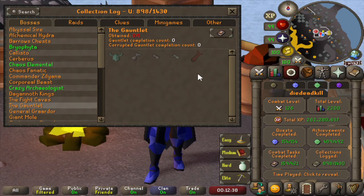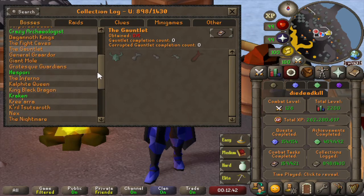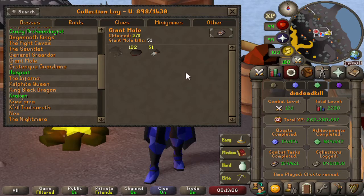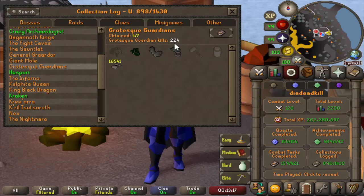For the Gauntlet we have 0 completions, so that's still something we need to do. Then on to General Graardor — we have 2 kills, pretty much the same thing as Zilyana: 1 kill for the Fremenik Diary and 1 kill for the mini quest. For Giant Mole we are at 51 kill count with just the basic drops, no pet but that's expected. Then the Grotesque Guardians — we are at 224 kills and got the Tourmaline Core, Granite Gloves, and Granite Ring, so only the Granite Hammer left along with the jar and the pet. Pretty lucky on getting the core as it's the rarest drop.